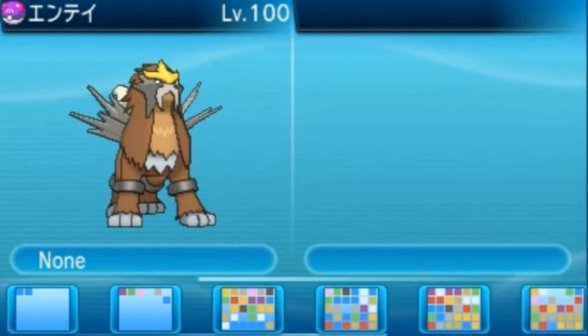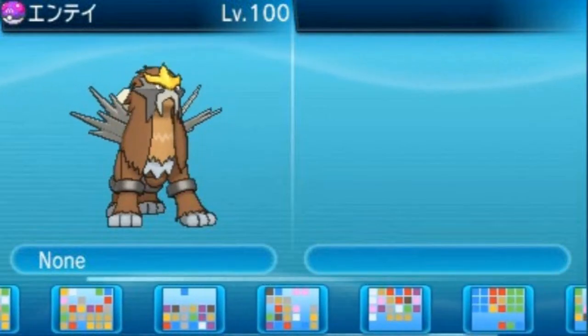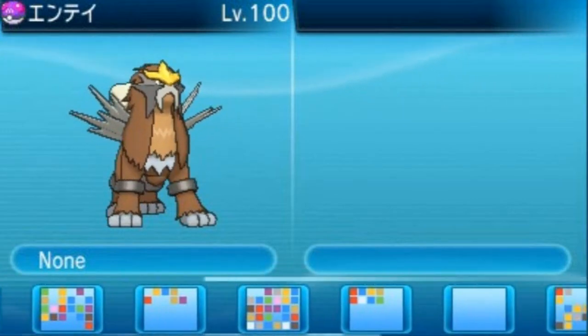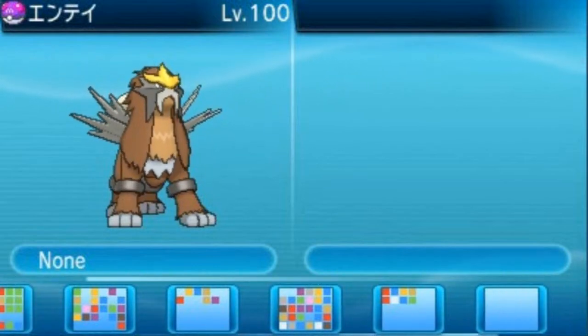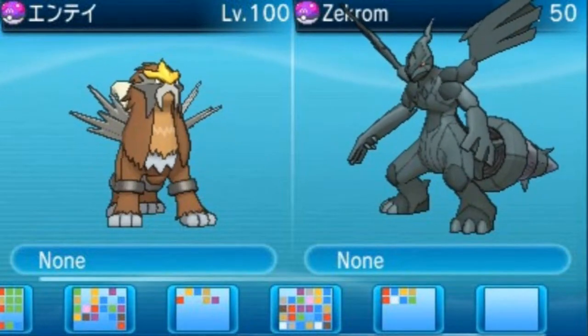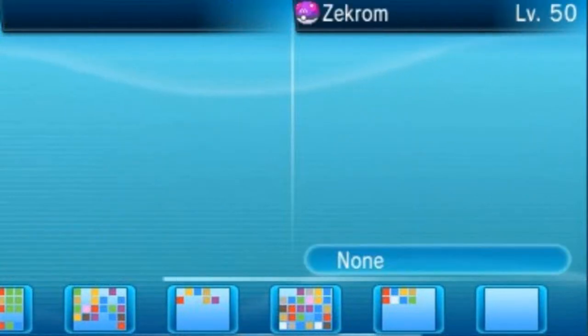I'm actually looking for it right now. I know I have it in a specific box. That's a starter Pokémon — ah, there you are. Here we are, we're going to send our good old buddy Zekrom to Omega Ruby. As you can see, I got it with a Master Ball. We are trading these Pokémon — and it has been cancelled. Hold on.